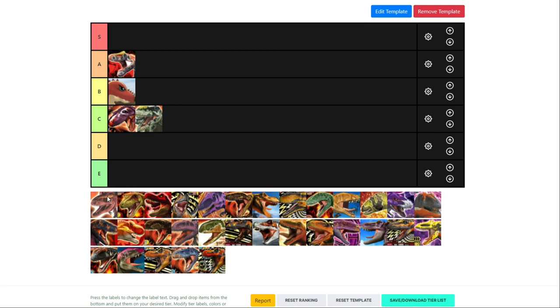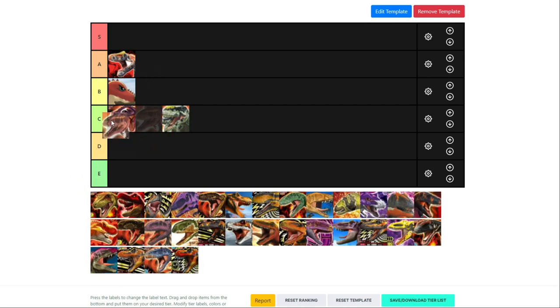Alpha Gorgosaurus has a poison type variant and a tie type variant. It doesn't seem to synergize as well with the fire moves as Allioramus and Albertosaurus do. It does have the poison type, which is pretty good. But I think Gorgosaurus is C tier.